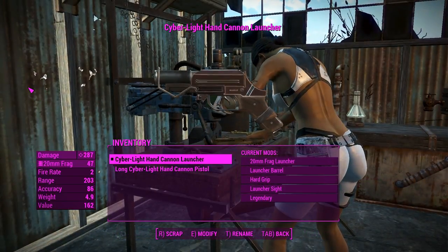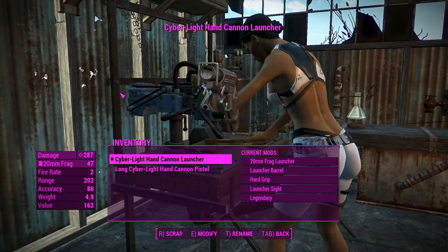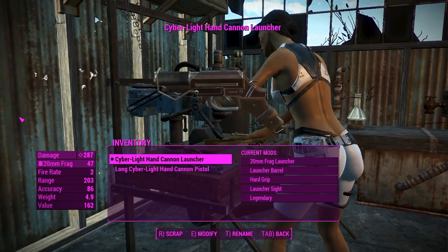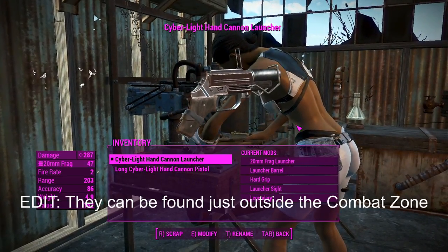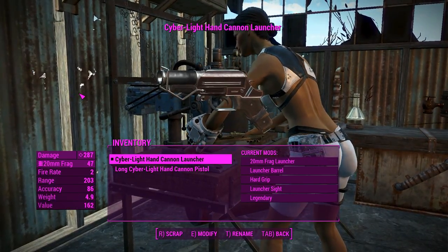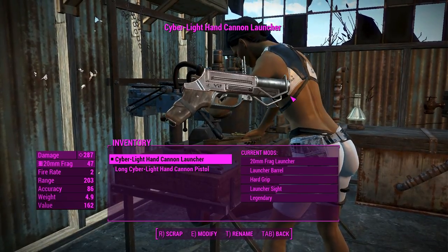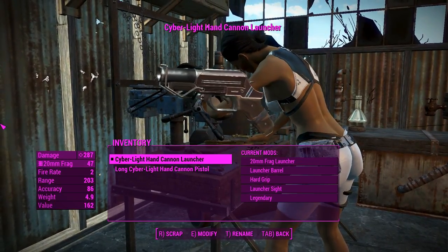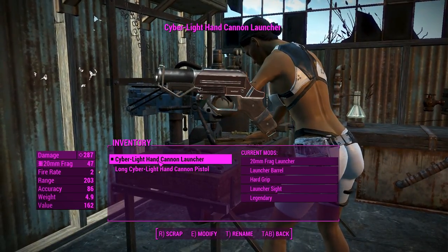G'day, this is Captain Noob and this is the Cyberlight Hand Cannon. This weapon mod adds two revolver or flare gun type weapons into the game, injected via the level list so you could probably see them during your travels very easily. They use the flare gun animation, which is nice because it doesn't get a lot of use in the vanilla game.